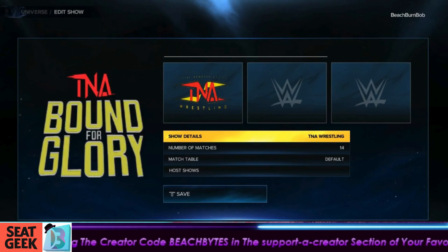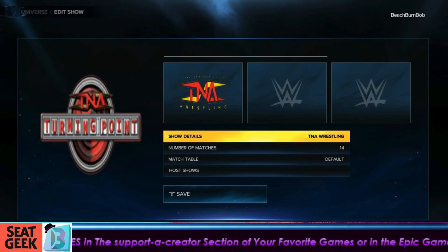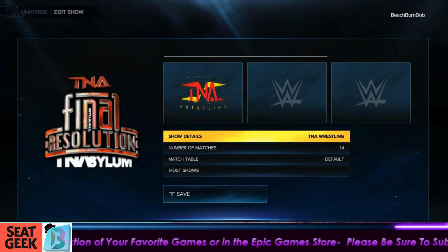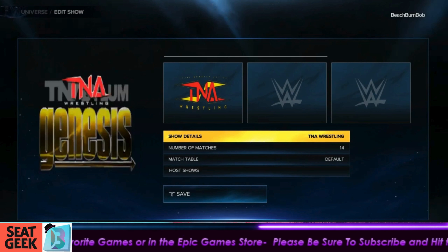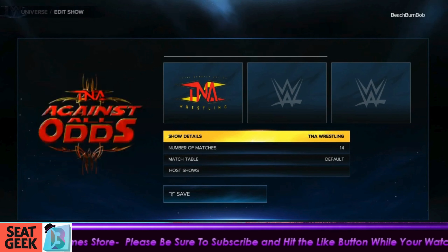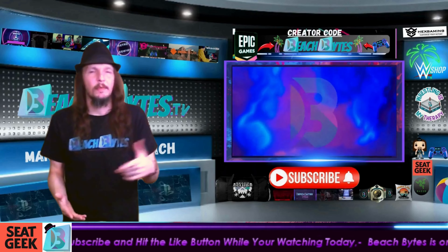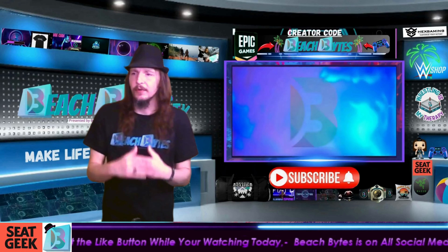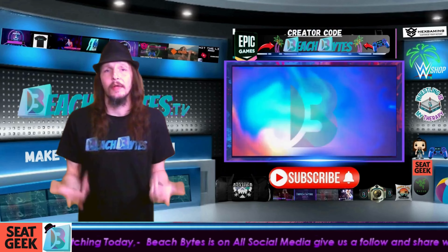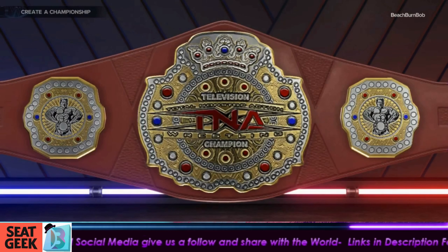Once you download the arenas, go into Custom Show in your Universe Mode calendar and assign all the pay-per-view logos — they will work perfectly. Go ahead and pause or rewind if you need to — the correct order on screen is based on the 2004 to 2006 pay-per-view schedule. By downloading these two arenas you get all the pay-per-view logos: one download, or two if you want Explosion.